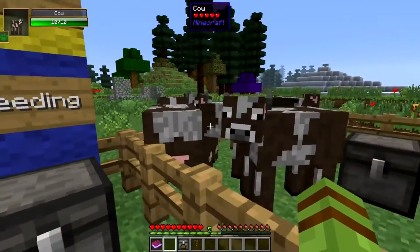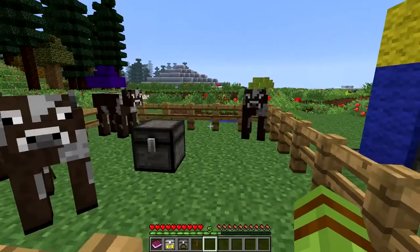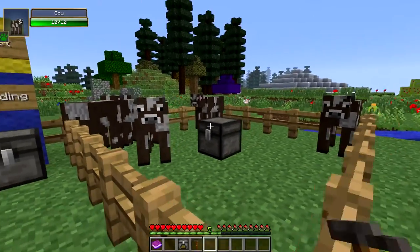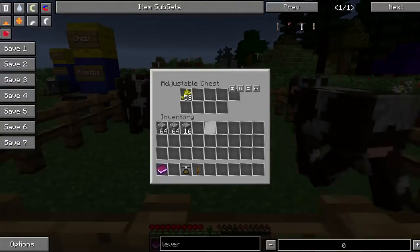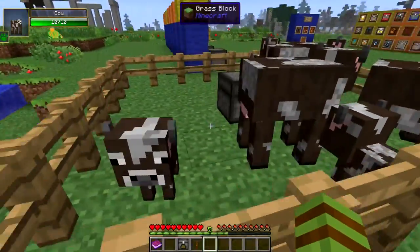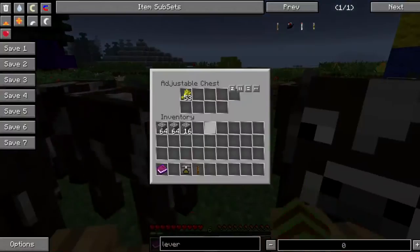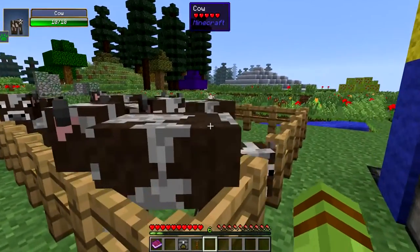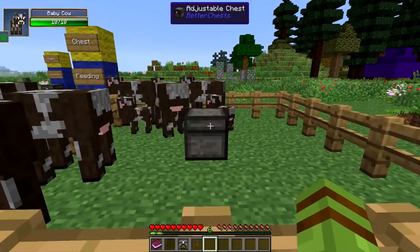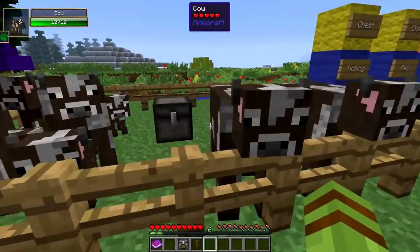Next over here we have a feeding upgrade. Now this thing is pretty cool. I'm going to come over here - you see we have some wheat in there, and we have five cows. I'm going to throw that feeding upgrade on there, and we should very shortly see - yep, it's used some of that wheat up. We have two cows and three baby cows. So this will continue to get you more and more of the cows, but will not overpopulate. It is smart in the way that it will figure out how many entities are there, and if it's got too many it won't breed them anymore. So it's very nice.